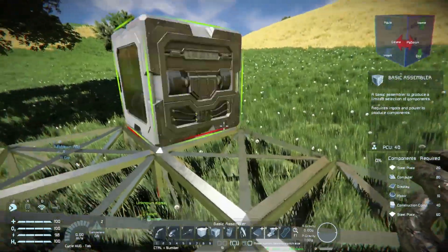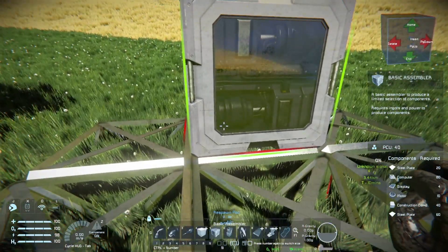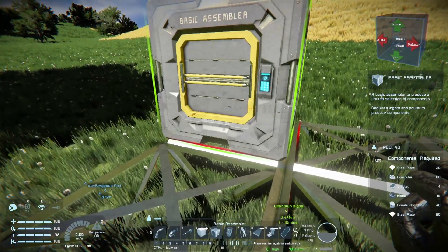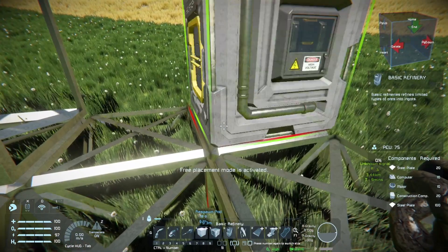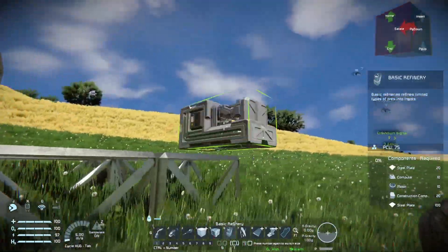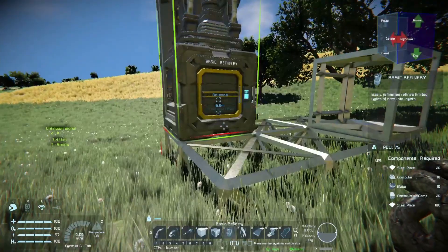Let's go ahead and put these down on our little platform and get ready to build them up. We'll put a basic assembler there and we'll put our basic refinery here.